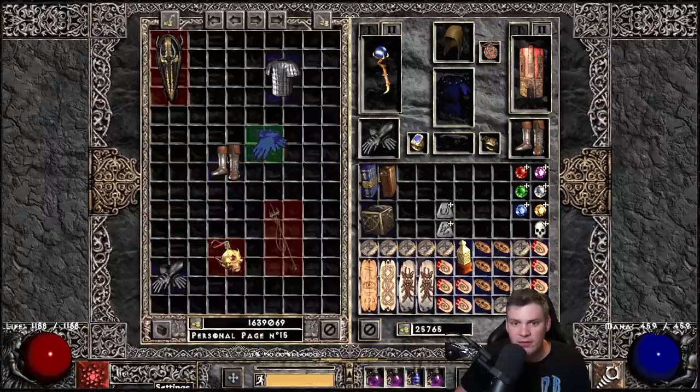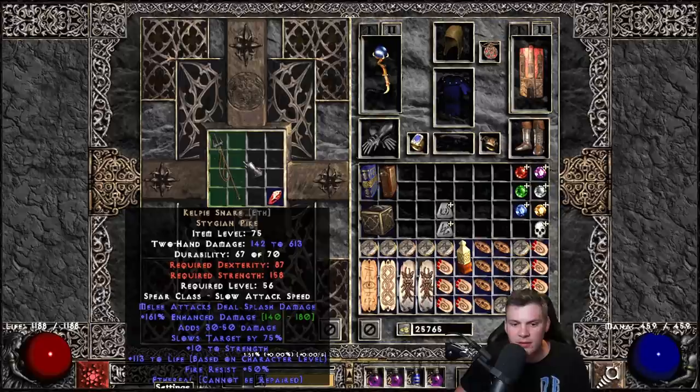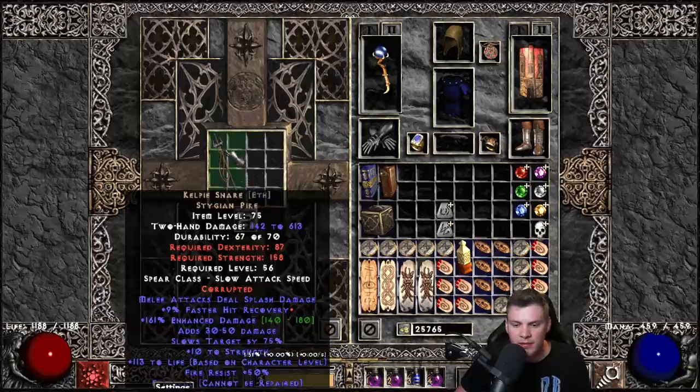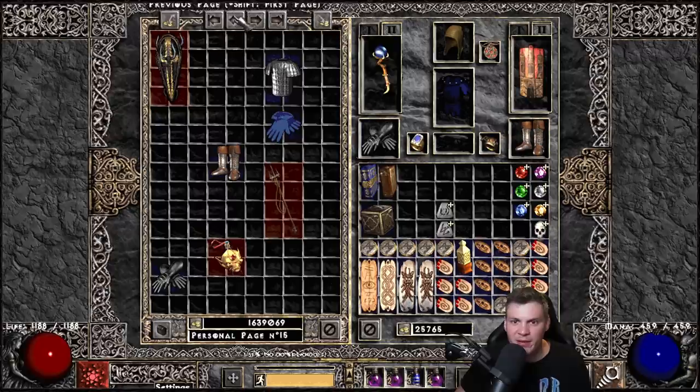Laying of Hands rolled five all-res. And this is the one I really don't want to brick - the ethereal Kelpie Snare - which rolled nine faster hit recovery. I don't know what do you guys think? That was quite an interesting little corruption fest.